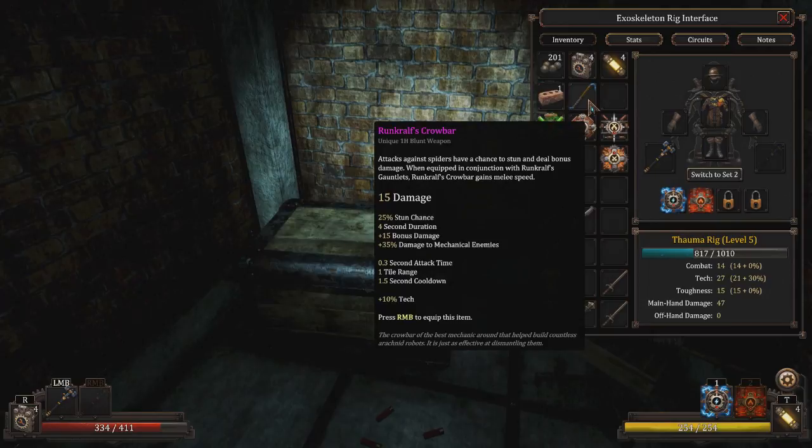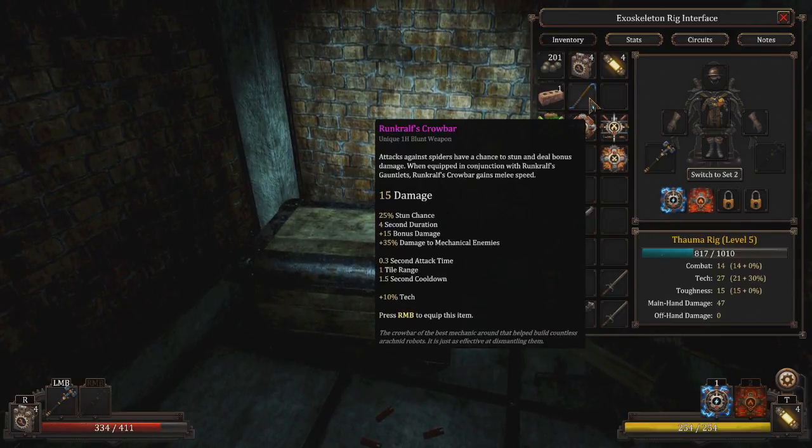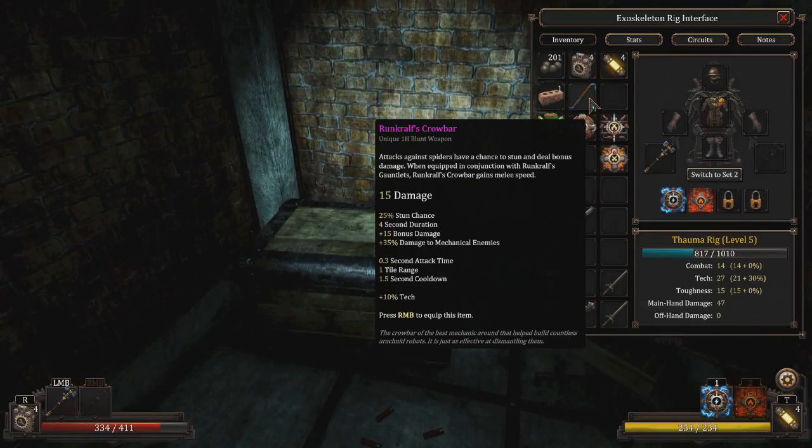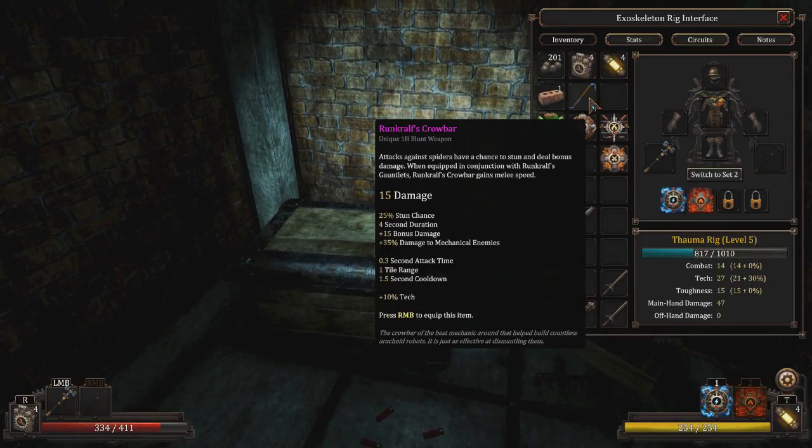Rudenkrauf's Crowbar. One-handed blunt, 15 damage. Attacks against spiders have a chance to stun them and deal bonus damage. When equipped in conjunction with Rudenkrauf's gauntlets, Rudenkrauf's Crowbar gains melee speed. I'm using generics, right? Yep. 15 damage, one-handed, 25% chance of stunning, 4-second duration, 15 bonus damage, usual bonus against mechanicals, relatively fast weapon with faster reach. Oh. Nice bonus there at the end.